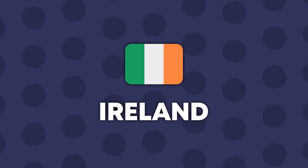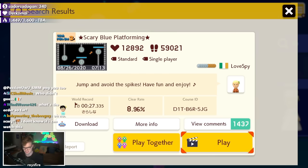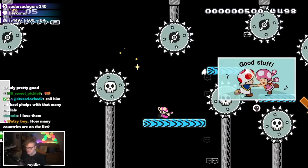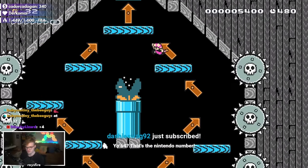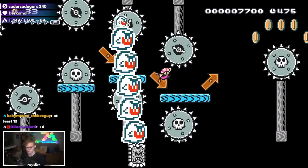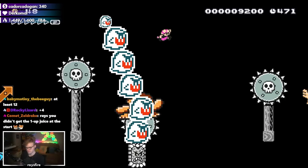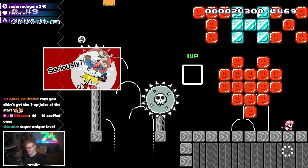Ireland brings Scary Blue Platforming — a falling-platform stage, which I actually enjoy. It's a fun little level. Then it switches into speedrun mode with a Boom Boom jump flair at the end.